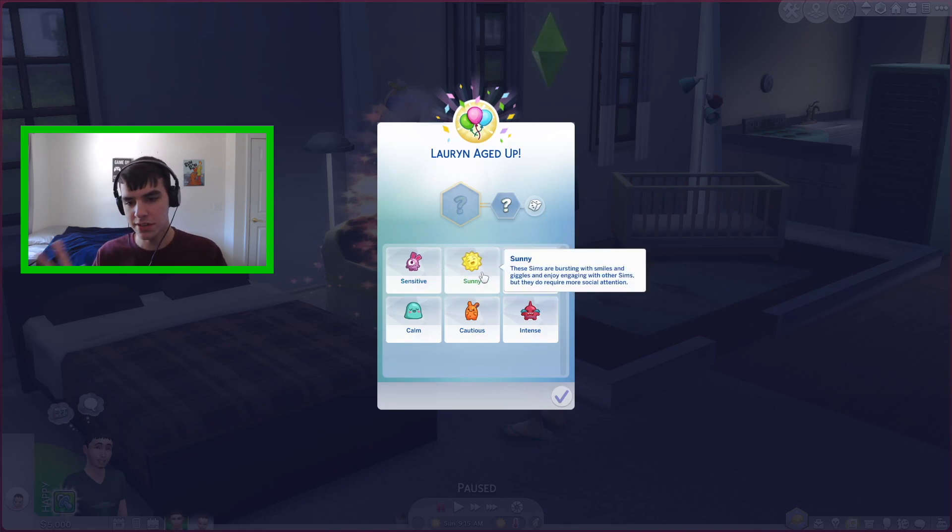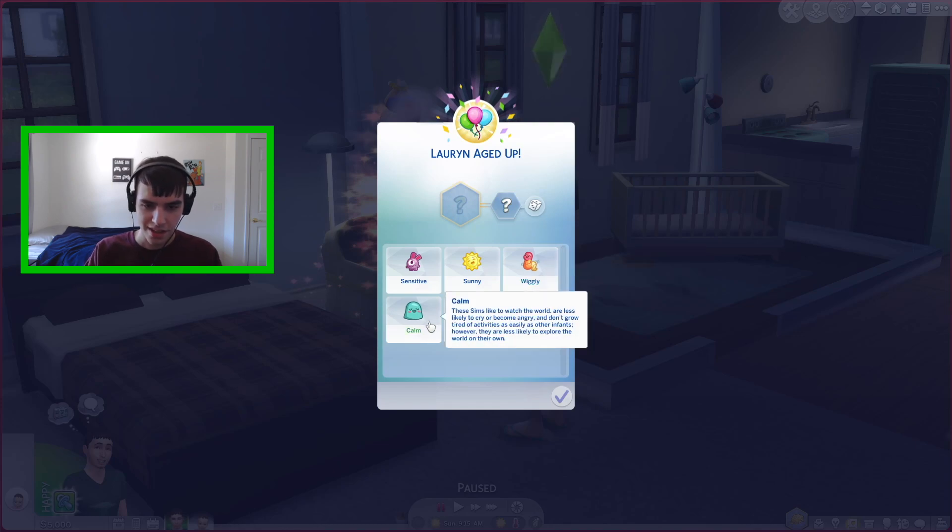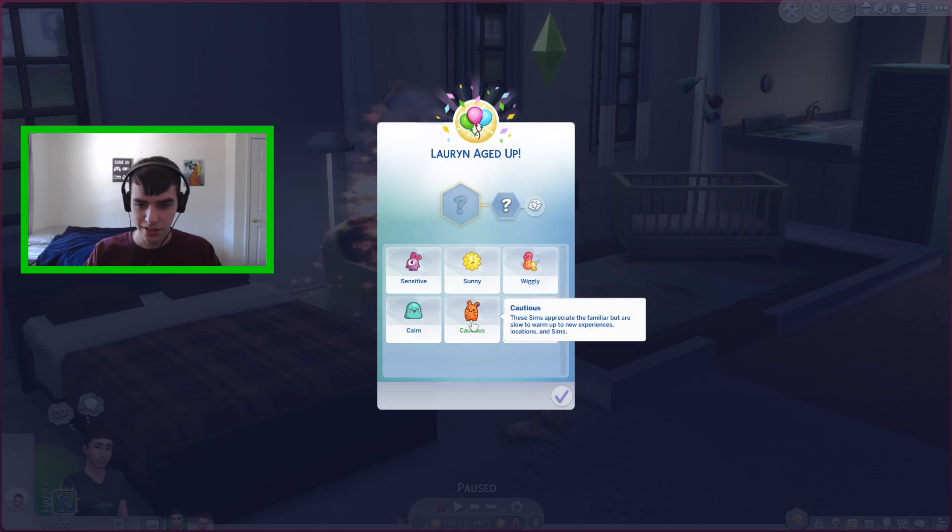Then we have Sunny — these Sims are bursting with smiles and giggles and enjoy engaging with other Sims, but they don't require more social attention. Wiggly — these Sims are always on the go and want to play and move about; however, they often struggle to fall asleep or pay attention for extended periods. Calm — these Sims like to watch the world, are less likely to cry or become angry, and don't grow tired of activities as easily. Cautious — these Sims appreciate the familiar but are slow to warm up to new experiences, locations, and Sims. And lastly, Intense — these Sims have big emotions and are easily entertained, but are more difficult to calm when in a bad mood.